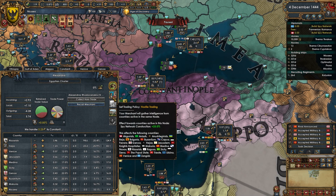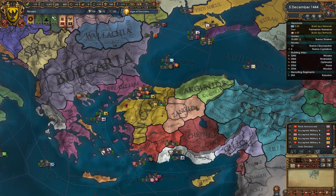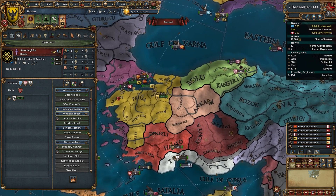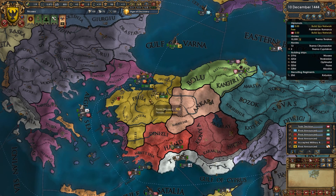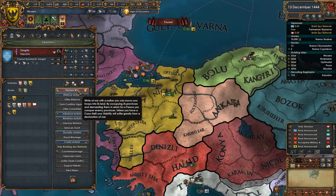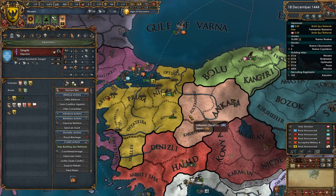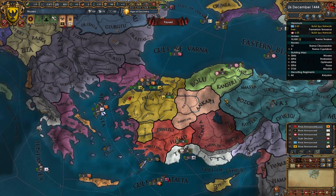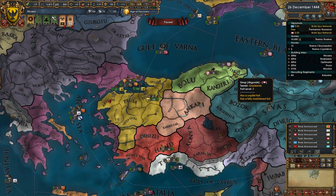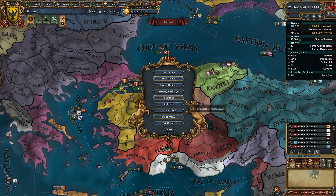We want to build as much spy network on the Zangids and Akunids as possible to get everything up quickly. I could go for a humiliate super early. For conquest, we probably want these provinces — they have a level 3 fort, and these guys also have a level 3 fort. This is fine.